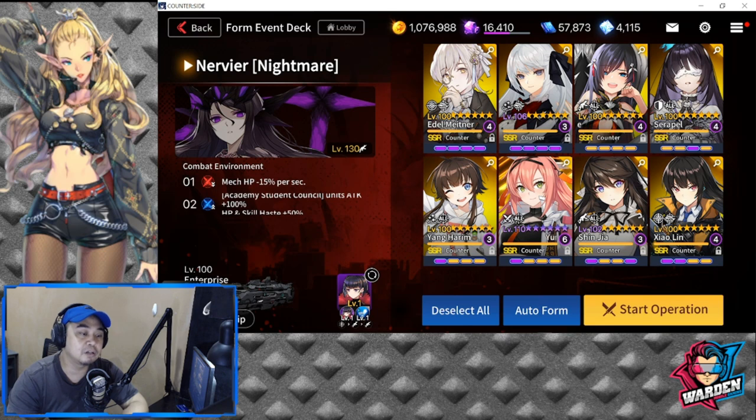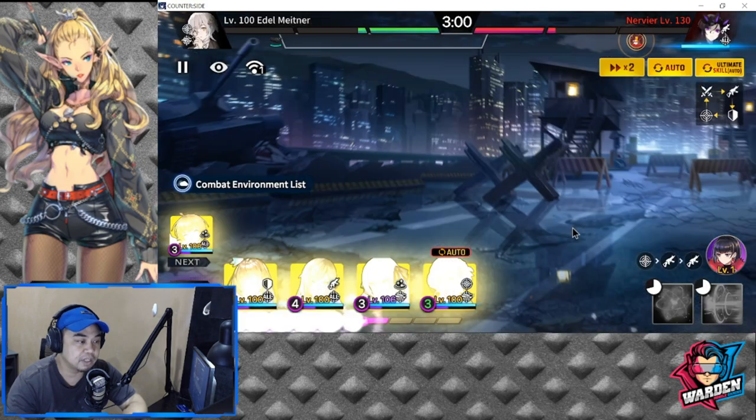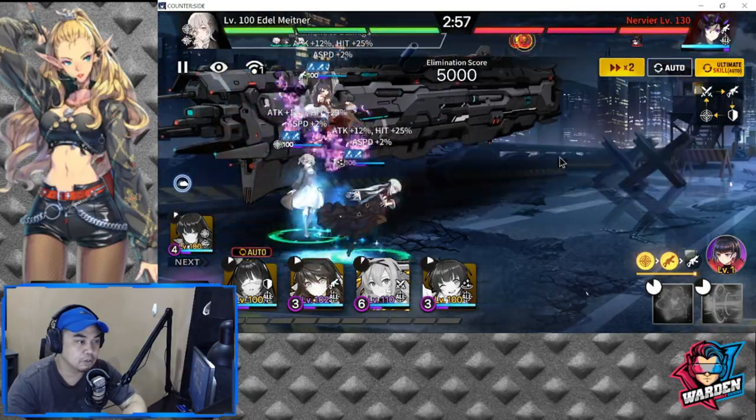If you don't have Yuna, there are other DPS heroes you can swap in her place. You could also add a healer — Yang Harim actually heals, but if you really want another healer you could add Evelyn Keller. Hopefully I can beat my score of 7,600.